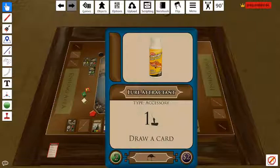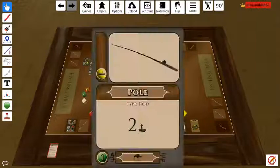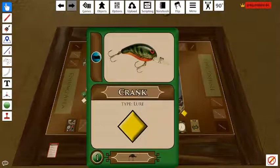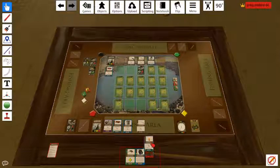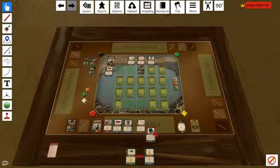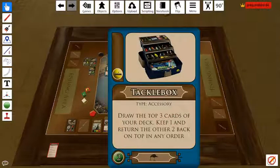I only have one rod but I've got three power in play, so that's going to give me five — this is six. Let's play the rod; I've got a yellow lure. Actually, let's be smart about this — I don't want to overextend myself, but let's go ahead and do it. I'm going to play my tackle box and use it for its effect: draw the top three cards, keep one, then return the other two back in any order.